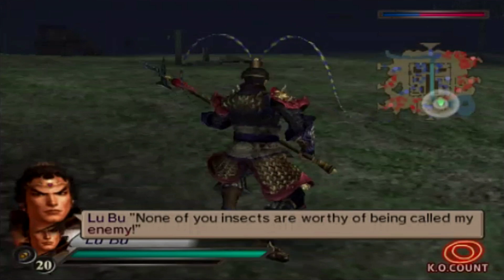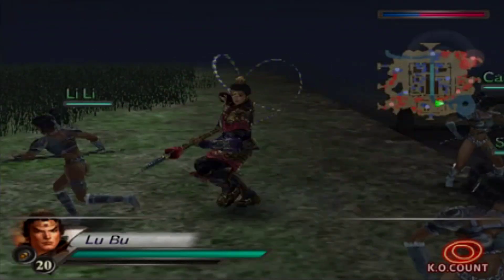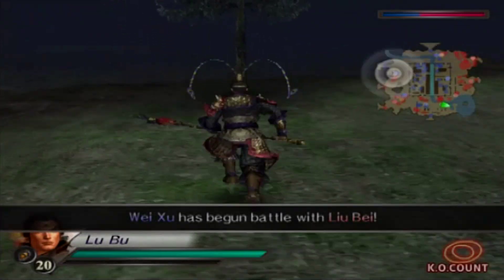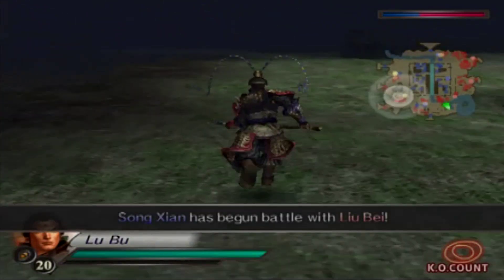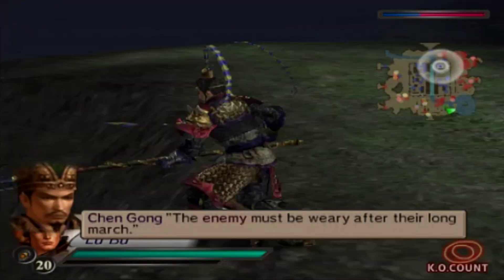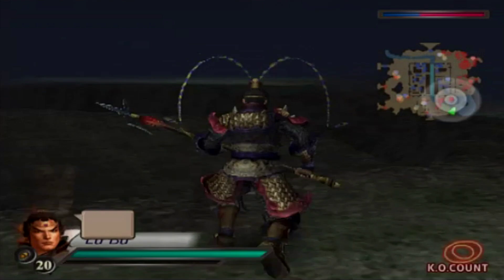So when we get into the level, I will just show you where Guan Yu is supposed to go. He is supposed to go down here and then he will go to the secluded area here. The Red Hair is actually there - I don't know if it's there right now.